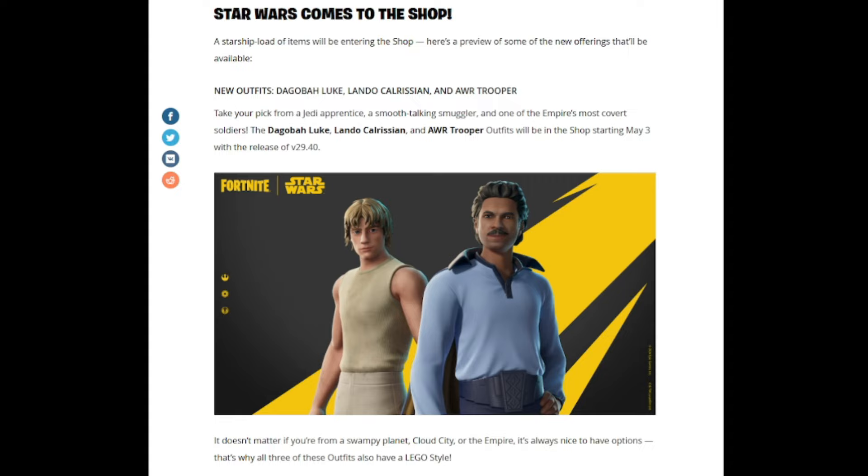Star Wars comes to the shop — a starship load of items will be entering. New outfits include a new Luke style, Lando Calrissian, and the AWR Trooper: a Jedi apprentice, a smooth-talking smuggler, and one of the Empire's most covert soldiers. The Dagobah Luke, Lando Calrissian, and AWR Trooper outfits will be in the shop starting May 3rd with version 29.40. All three outfits also have a LEGO style, which is really cool.